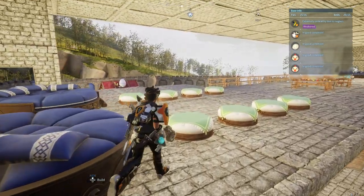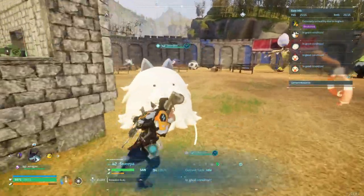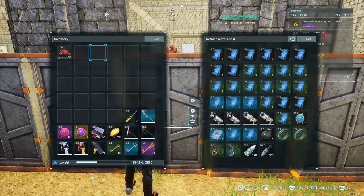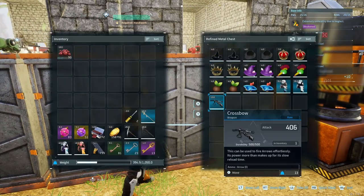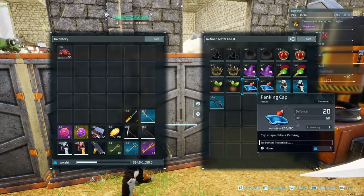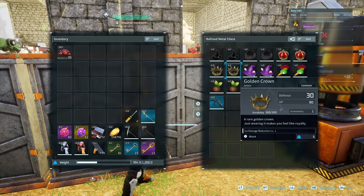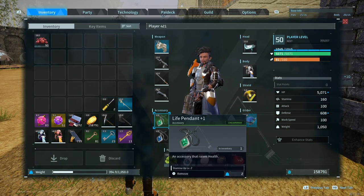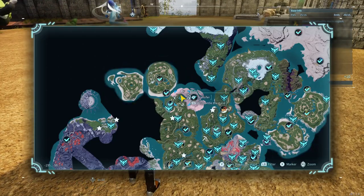Hey guys, welcome back. Just like the thumbnail shows, I'll be showing you how to get higher quality items through schematics or blueprints found in the wall itself, in specific chests around the map. These are all different schematics you can get to make higher quality items. For instance, you can make a higher quality bow that hits a lot harder than the default bow schematic from your tech tree. You can also get schematics for cosmetic hats like the crown and bowler hat, and better accessories that can increase your health, defense, and attack.